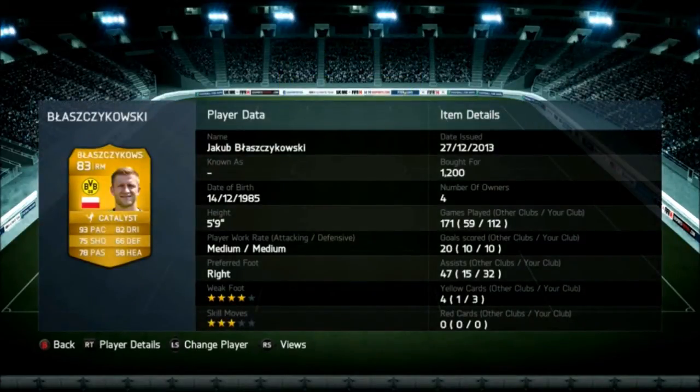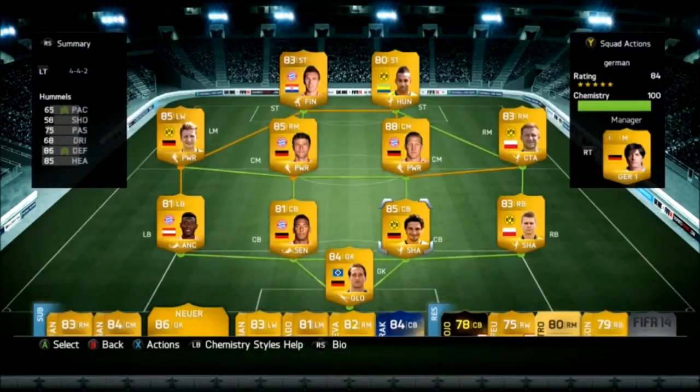One of my favorite players. He is really fast and gets down the sidelines and gets a ton of assists. Plus he has 4-star weak foot as well, and he's only about 1,000 to 2,000 coins right now, so not a bad deal.